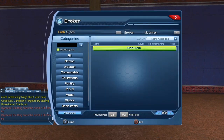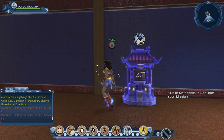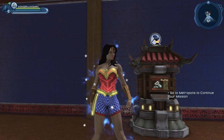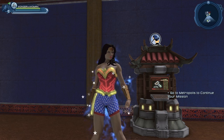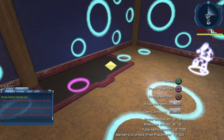Here we have the broker — I'll probably make a video specifically about the broker soon, but basically this is where you can go to sell or buy various items. If you have items you don't need, sell them on the broker — don't sell them to vendors if you can avoid it. You will make a lot more cash from the broker than from any vendor.